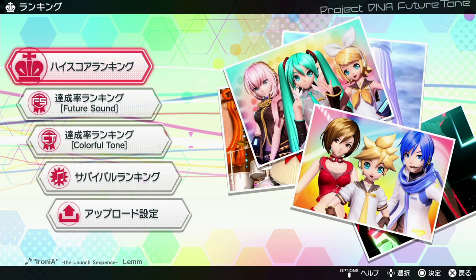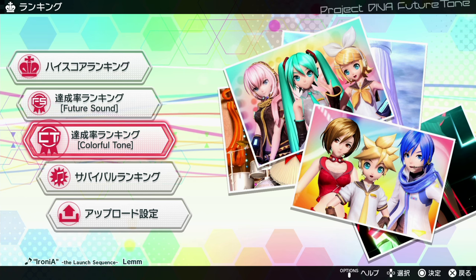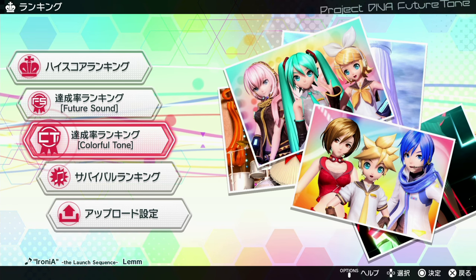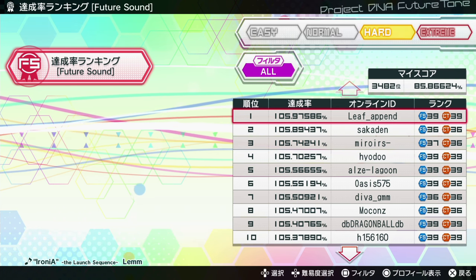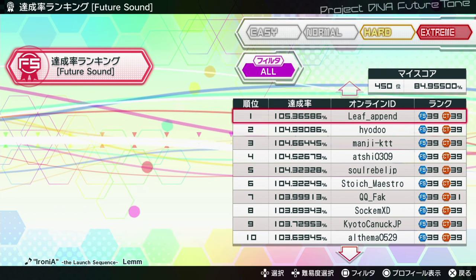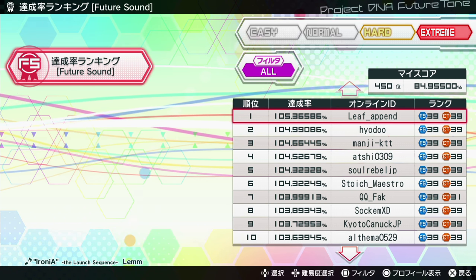The game is split into two bundles: Future Sound and Colorful Tone, each with around 100 songs. If you buy the $55 bundle when it comes out in English on January 10th, you get both — 224 songs total. There's also a separate percent-average ranking split by bundle. Your name shows up even if you haven't played every song, but unplayed songs count as zero percent toward your average — which is why my average is only around 85 percent on Hard and 84.9 percent on Extreme.